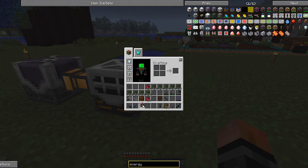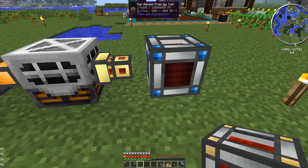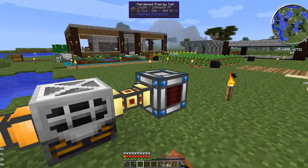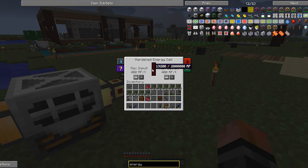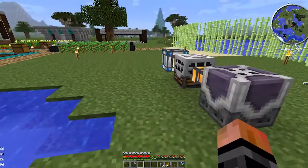For this instance we're going to use a hardened energy cell. Put that in just like that — it's set to blue which allows energy to flow in. I brought it up to 19,200 but for this purpose it'll work just fine.